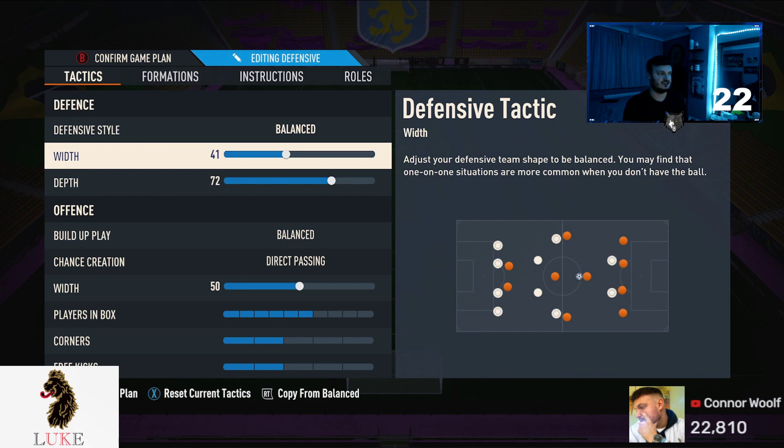The defensive width — this is very interesting. I've really found a happy medium with the defensive width and it is 45. You want your team to be a little more narrow than the basic 50. Because of how overpowered chip through balls and first-time through balls are on this FIFA, you don't want your team to be wide when defending — you want them to be compact. If your opponent plays a through ball on the left-hand side, your left back and left centre-back are closer together, so it's easier to pick up the run. That's why you defend with a narrower width than 50. So, 45 — bish bash bosh.